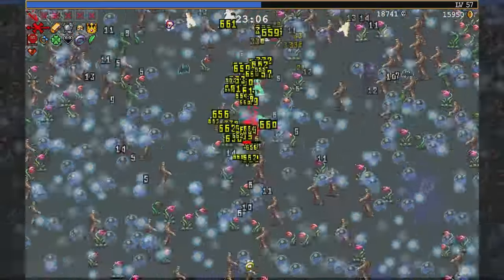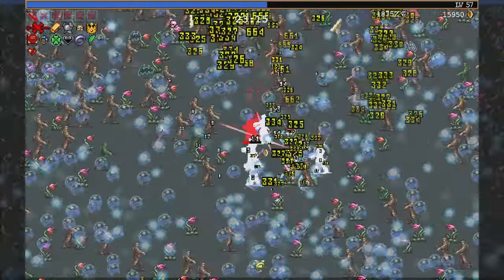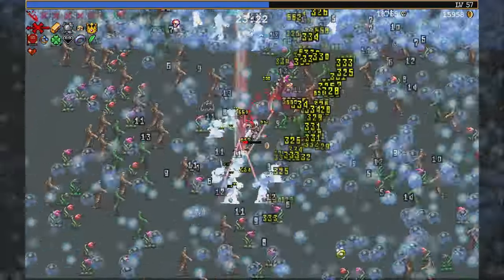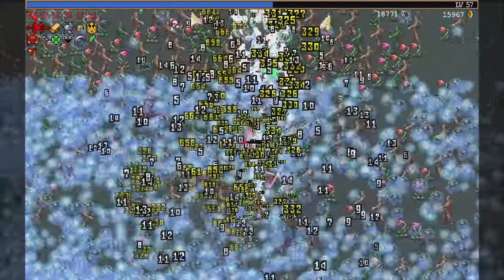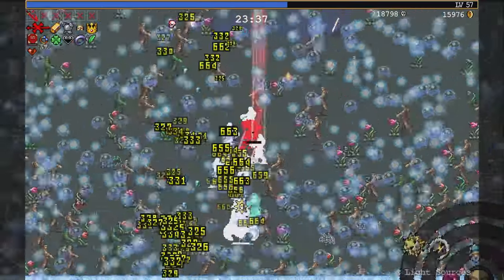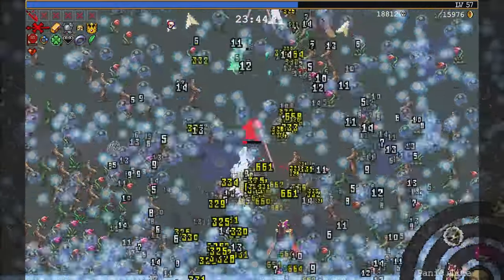Where are you, Atlantean? I'm coming to your home. I'm fighting you on your own terms. You can at least man up and show up. Here we go. I never knew the bubble effect did that. Not a lot of people exactly go drowning themselves, I suppose.